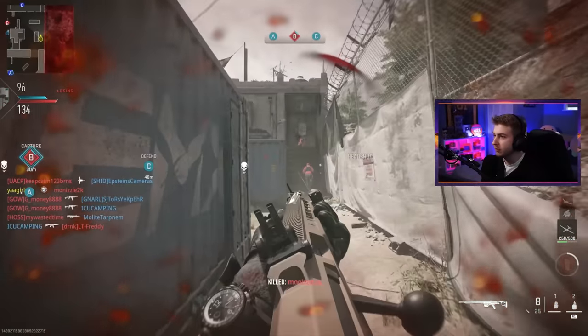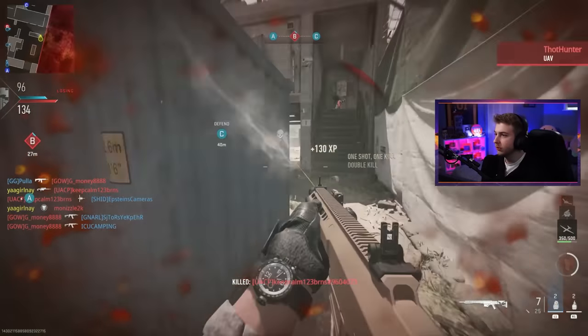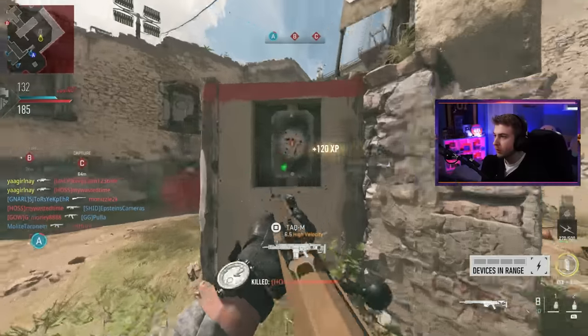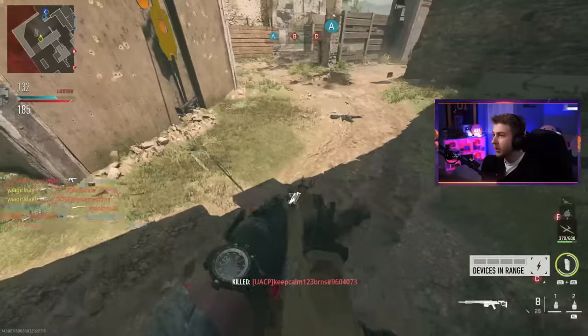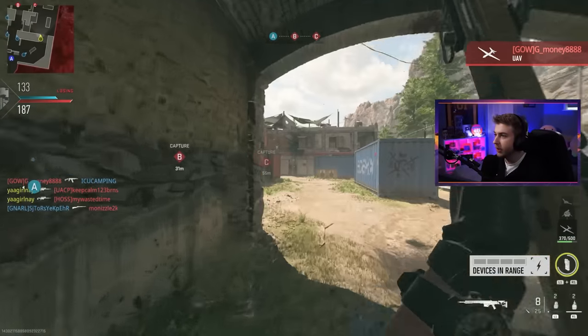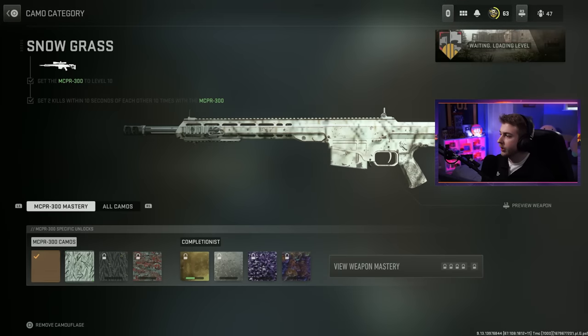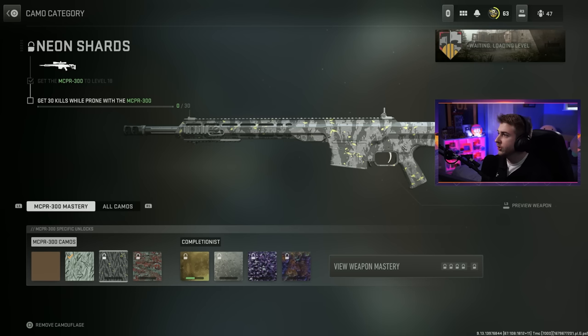Get barrel stuffed — and into a double kill too, that's what I'm talking about. That's another double, baby! It seems like all my doubles have this dude in the red suit in them. Where are we at on those double kills? Oh, we have them done — let's go! So I just need kills while prone and then hip fire kills, and we got that way faster than I thought.